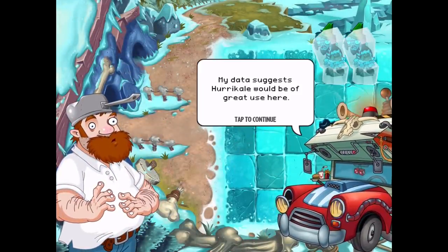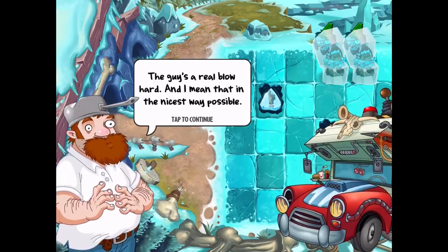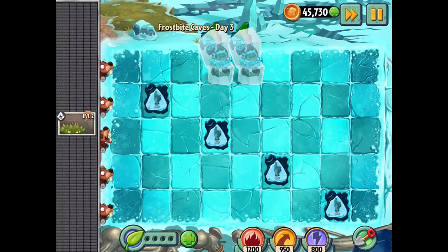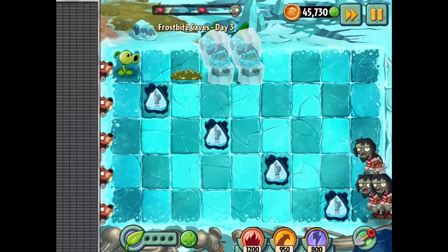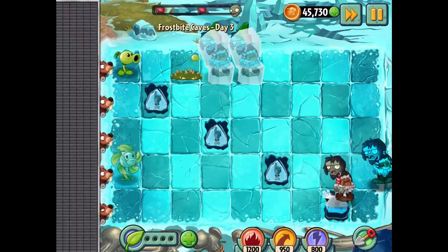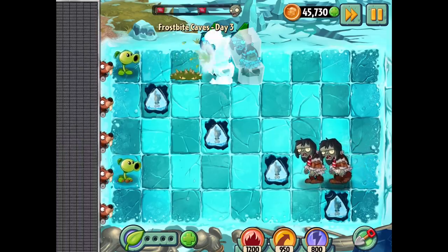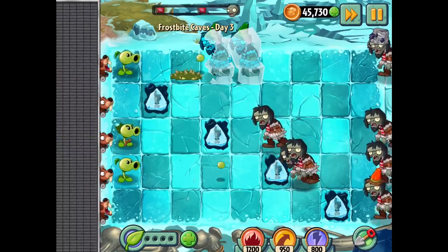Day 3. 'My data suggests Huracal would be of great use here - a blast of air from him and the zombies will chill out and slow down.' Do we have that plant, or will it give it to us? So it's Huracal apparently. It's sort of going to force them all into one lane. We'll have to figure out how we want to do this. How does Huracal work? Those guys are frozen so pushing them doesn't work - gotta keep that in mind.